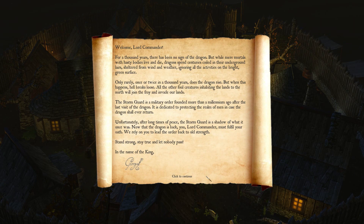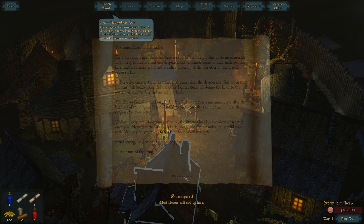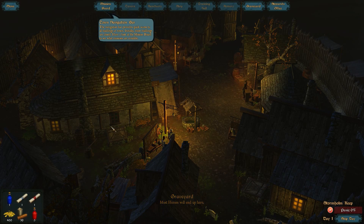The Stormguard: Darkness is Coming. Developed and published by Bitman Studios, it was released on Steam on August 25th, 2016, but was apparently available prior to that in Early Access. Its current price is sitting at $19.99 US.